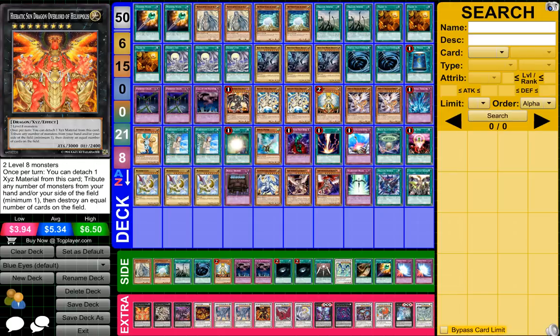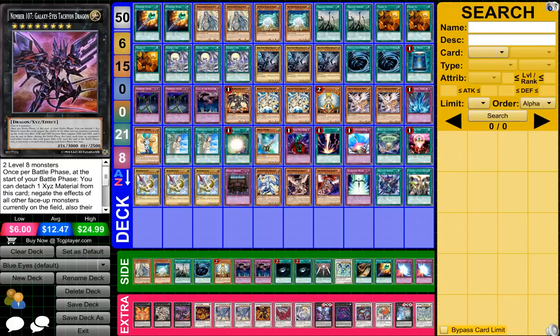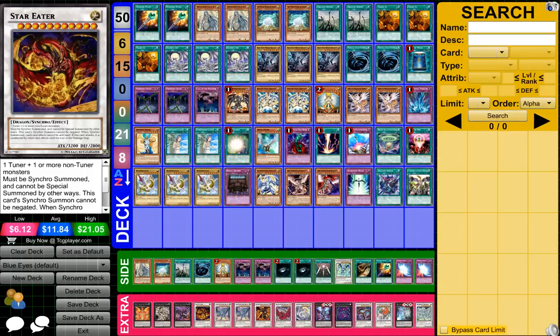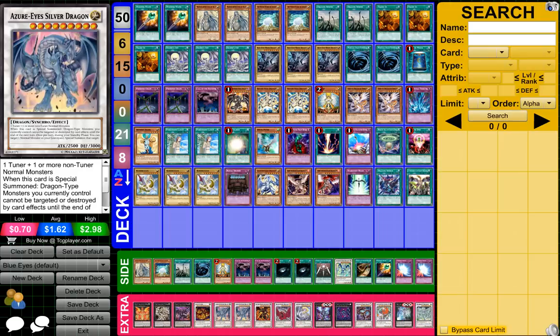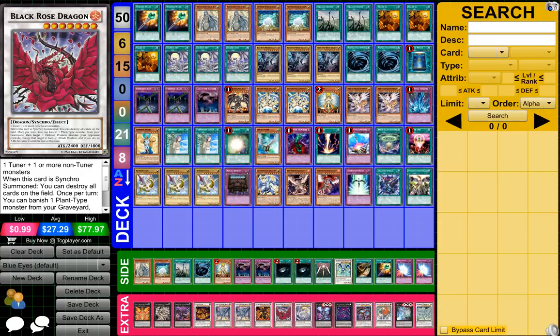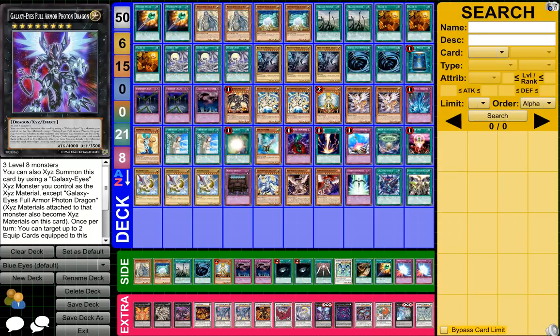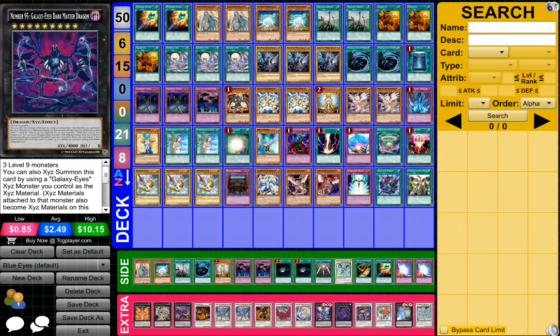Then what we have is 1 Heretic Sun Dragon of the Odor Lord of Hedpautilus I think, 1 Divine Dragon Knight Fergrand I think, 1 Number 101 Galaxy Eyes Tekchon Dragon, 1 Star Eater, 2 Azure Silver Dragon, 1 Hot Red Dragon Archfiend, 1 Black Rose Dragon, 1 Ancient Sacred Wurven, 1 Galaxy Eyes Full Armor Photon Dragon, and 1 Number 95 Galaxy Eyes Dark Matter Dragon.